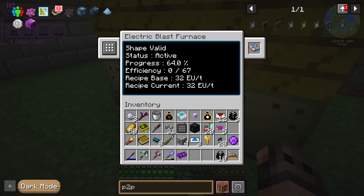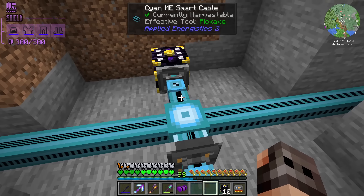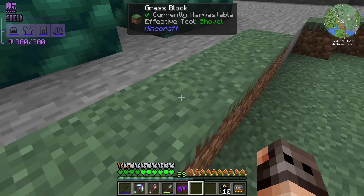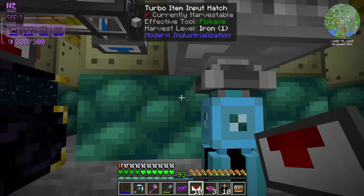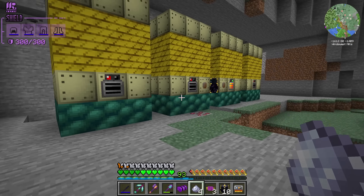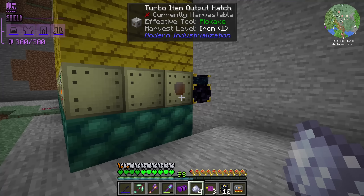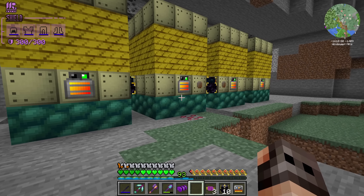We have eight blast furnaces. Four of them are going to be operational today; the other four have to wait. There are four different recipes — this one is just for stainless steel. The machines have a warm-up curve so we need them constantly running. We have a quantum ring, a pattern provider, and one entangled chest. I've brought the pattern for stainless steel and we hook it into this entangled chest, then distribute it between the four blast furnaces. Extractors need upgrades for round robin. We take some stainless steel dust, whitelist it, and order 2,000 — all four blast furnaces are on.